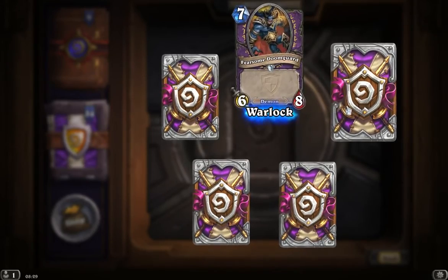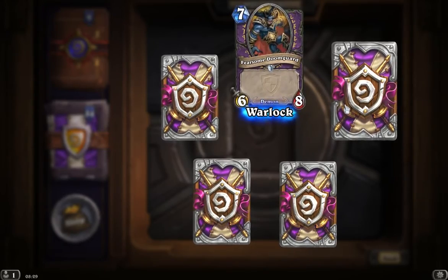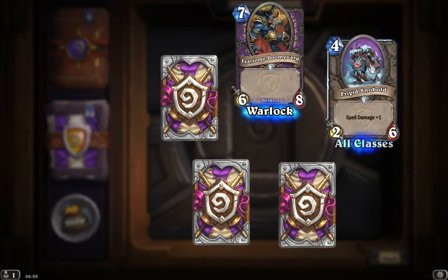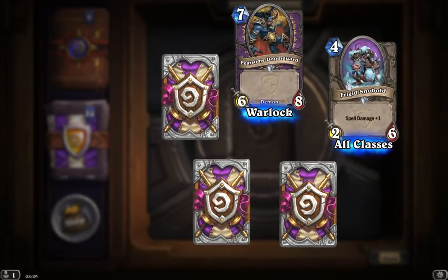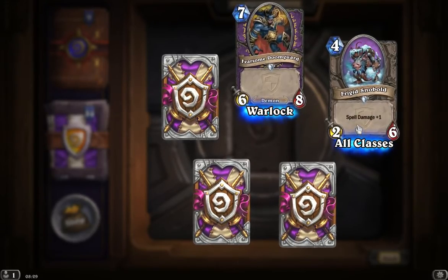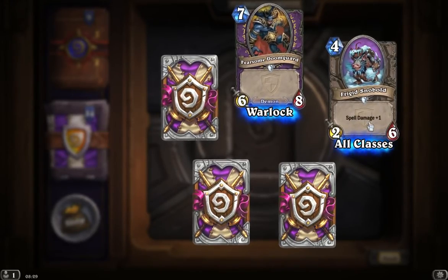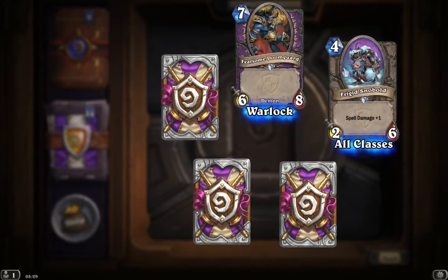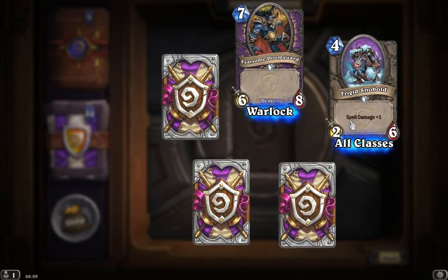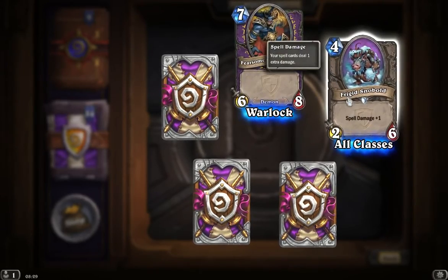Our top right card also is an uncommon card. So let's turn it over and we see one of our Frigid Snowballs. We've seen this guy before — he's a two-six for four mana, but he does have plus one spell damage. That's solid enough if unspectacular. Four mana is probably more impactful cards you'd be wanting to play.